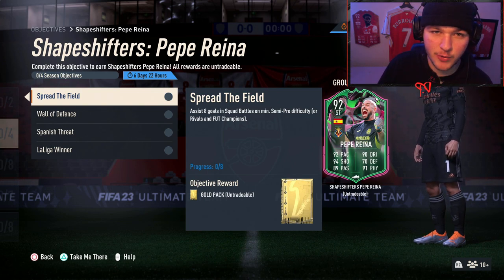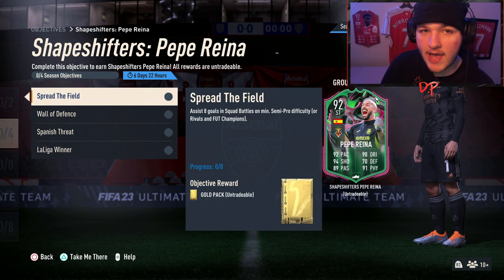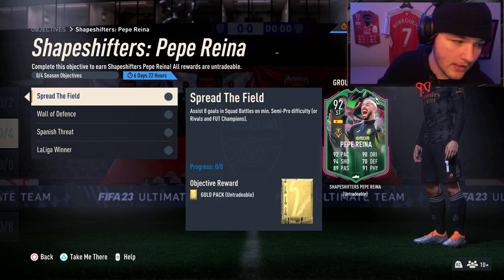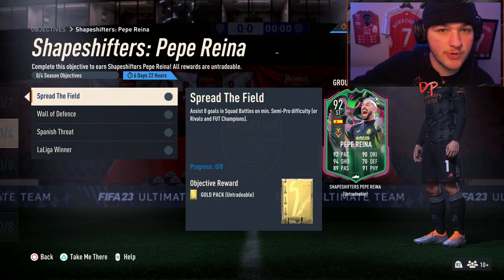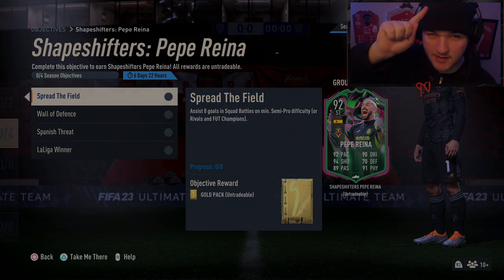Remember, Squad Battles on semi-pro is there if you're not comfortable doing this in Division Rivals or FUT Champs. It just comes down to how good your Spanish La Liga players are. If you don't have top-end cards, do it in Squad Battles. If you do have strong players, Division Rivals works fine. It depends on your team circumstances. If you have any further questions, let me know — it's been your boy Davis, see you in the next one, peace out.